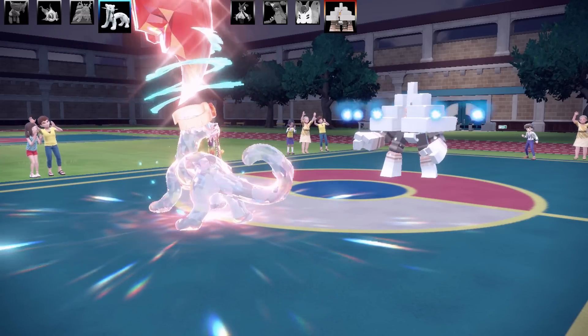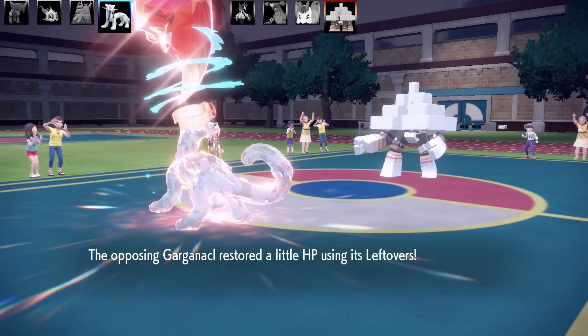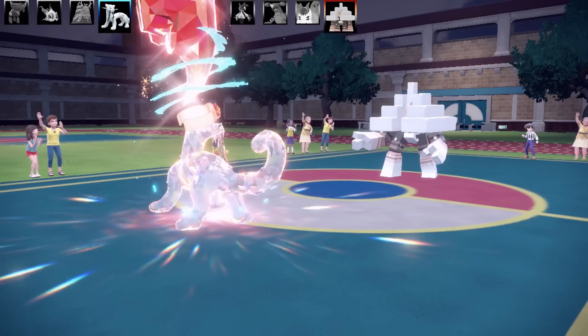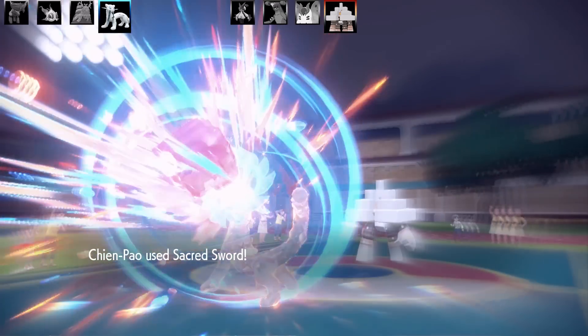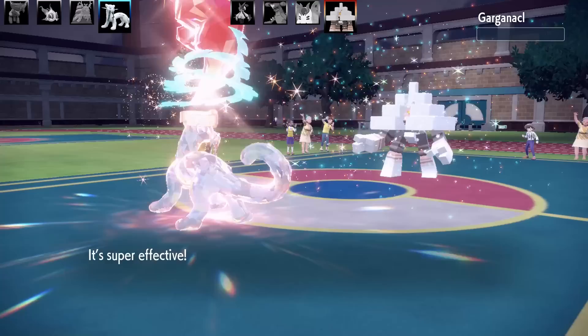They need to get back to Sturdy and they'll need more than one Protect - like another three or four. Going for my Fighting type move. They're also taking damage from Salt Cure. Going for Sacred Sword - it had already taken a little damage, no Sturdy. That's the end of Garganacl. I've got sky-high attack at the moment, especially with the Fighting type Tera.